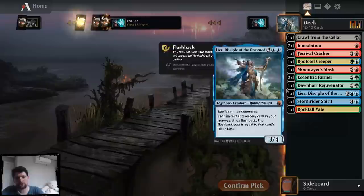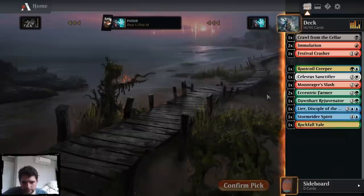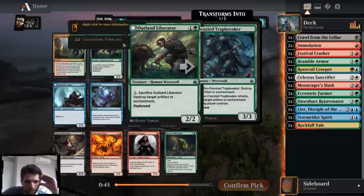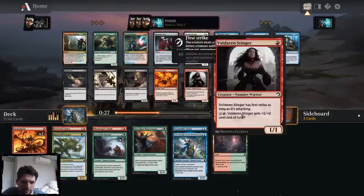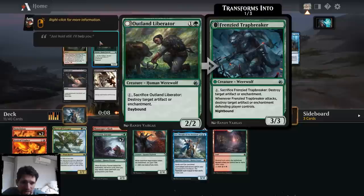I've actually played Matt playing this Stormrider Spirit — not that bad a pick for me. A rare in our colors — that was a joke, this card is horrible. I'm just going to take the Liberator. It's still pretty good being a werewolf on turn two — it really forces their hand and pressures them to do stuff. Whether I end up in green-red or blue-green, at this point I want to be blue-green splash red. I think this is better than the Angler, even though the Angler has synergy with my two Eccentric Farmers. I could still be blue-red, but I think I'm more likely to be green.